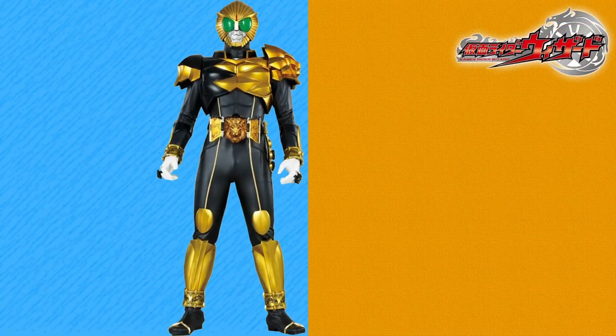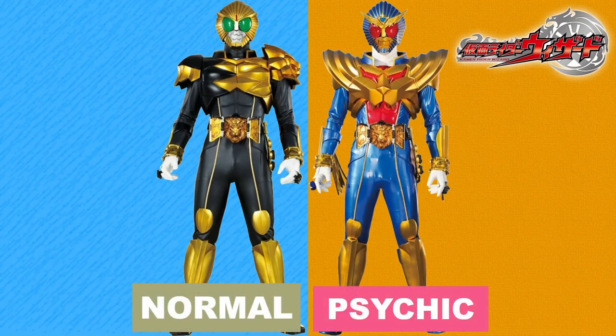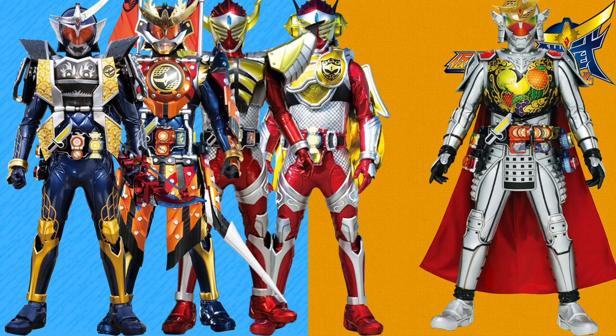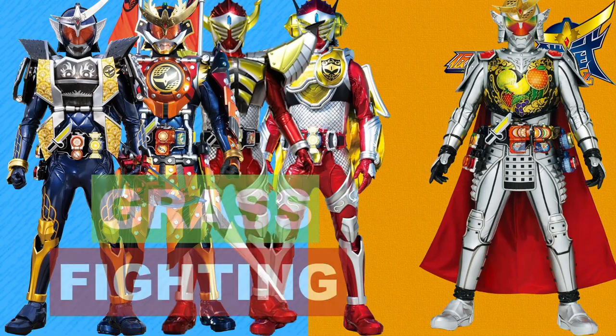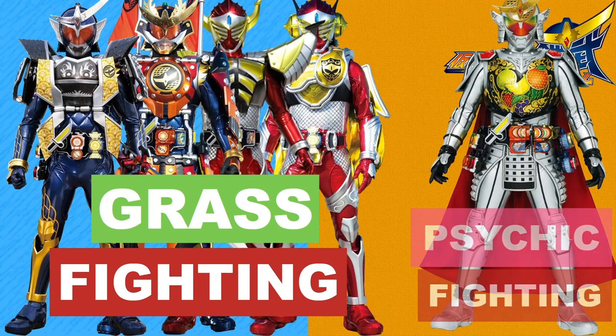For Beast and his final form Beast Hyper, I thought normal Psychic fit best because they're both based on lions and of course have access to magic. Gaim — you'd think all the forms would be the same type combo, but while Jimber Lemon, Kachidoki and both of Baron's forms here all fit the Grass Fighting type that base Gaim had, Kiwami Arms has god-like powers, so I don't really feel Grass fits it anymore. While Fighting still does, Psychic is now the primary type, representing the incredible power it now wields.